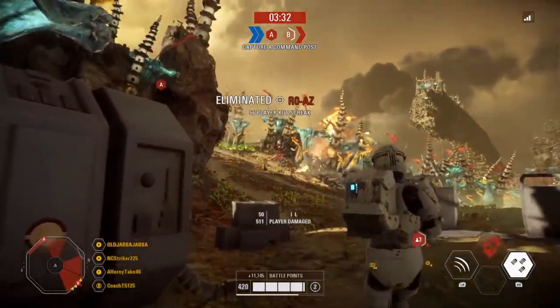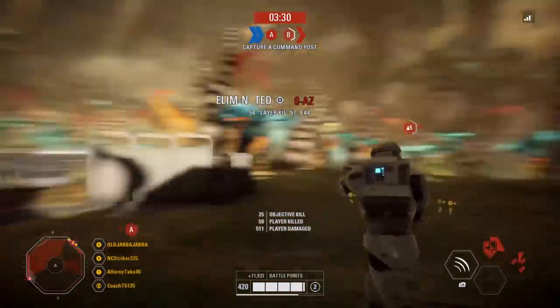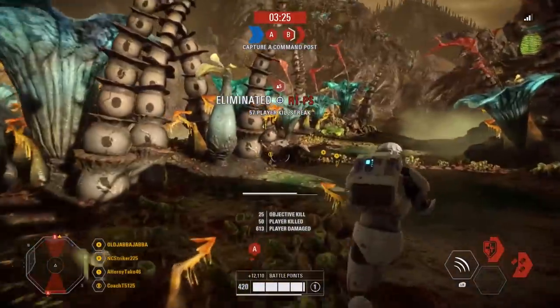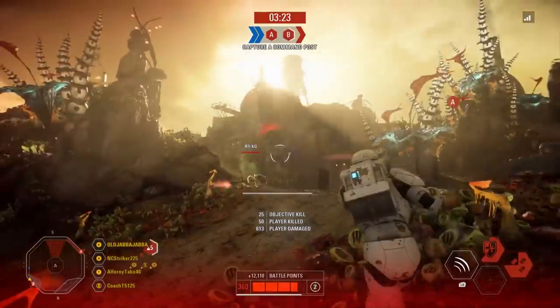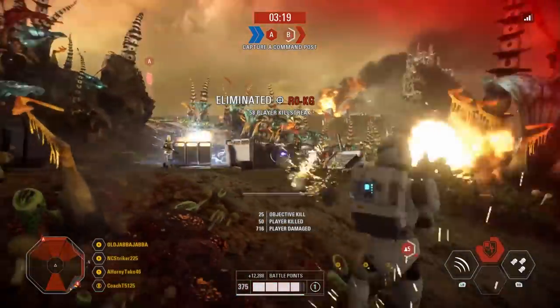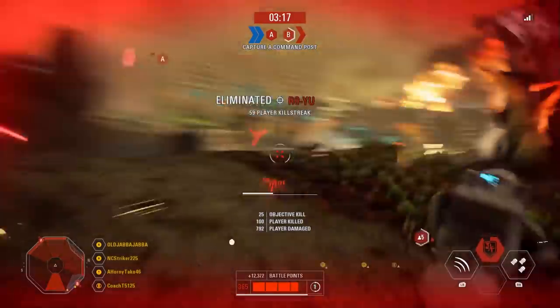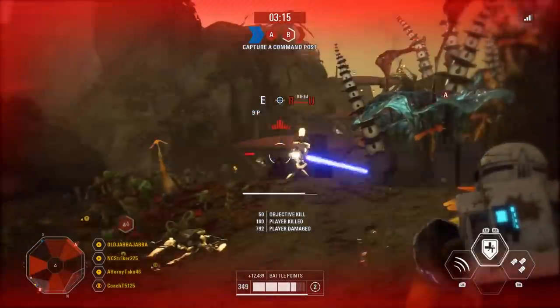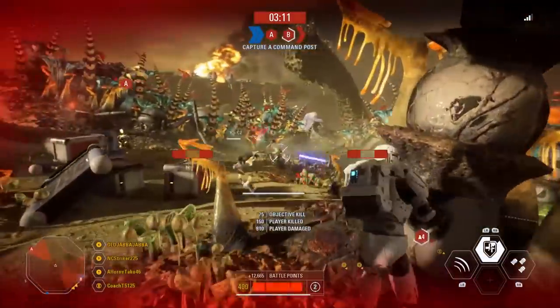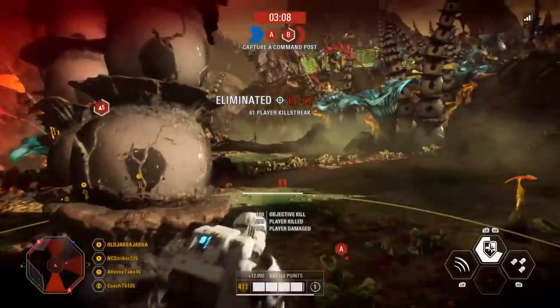The grenades are also extremely effective against blocking lightsaber heroes, which in my opinion makes the Clone Commandos the single best anti-hero reinforcement in Battlefront 2, with only the Commando Droid coming close. It's worth noting that performing a melee attack between grenade reloads and during the reconfiguration phase does shorten the ability considerably. I have a feeling that will be patched, but as of right now much of the long animation times can be removed by meleeing instead.